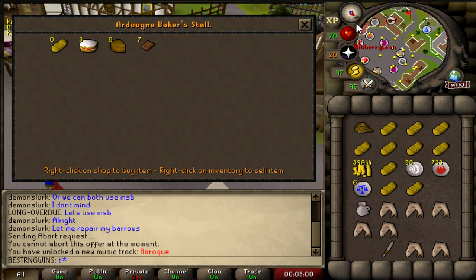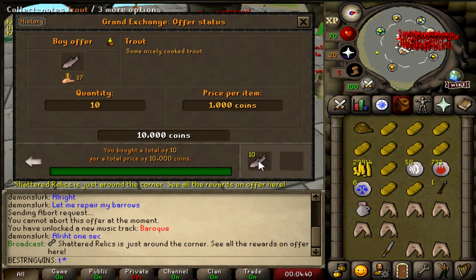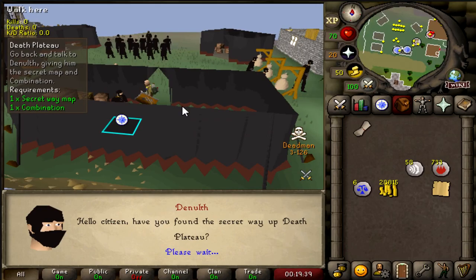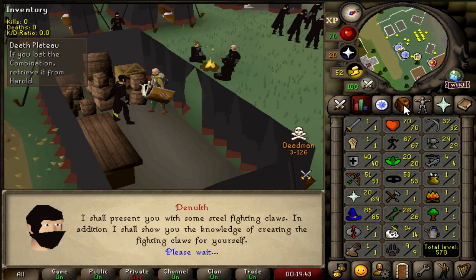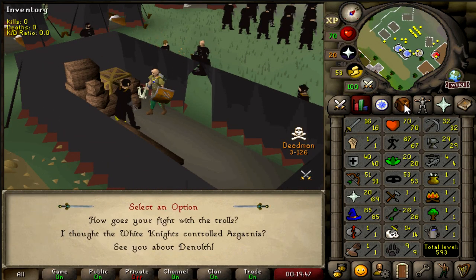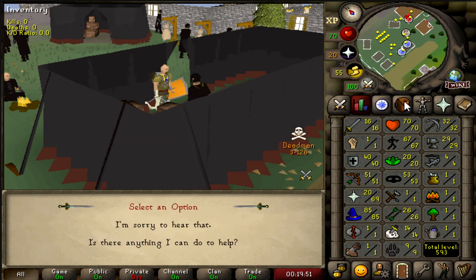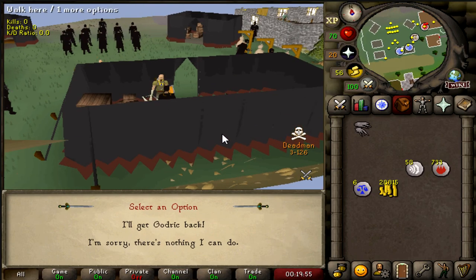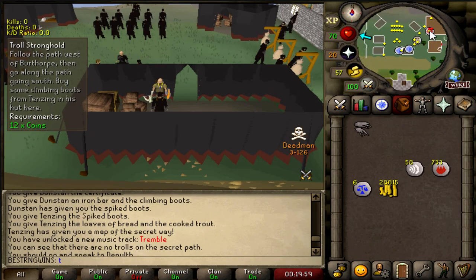No Trout or Bread is buying on the GE, so this is how I have to do it. We finally bought the Trout for 1k each. And that is Death Plateau completed — gonna give us some Steel Claws. We're not Rendi going for 99 attack with it though. I think we can start Troll Stronghold here too. I need to go get some runes and stuff. I'm gonna do Troll Stronghold because I'm not gonna hit much with 51 range. Only got 28k cash to buy those runes, so might have to hit up some Fire Strikes.